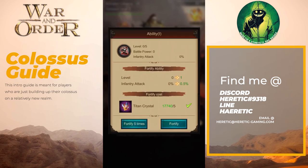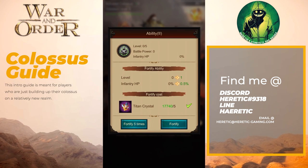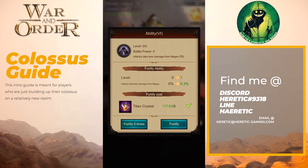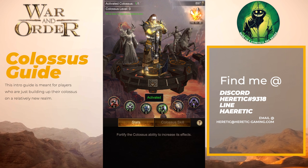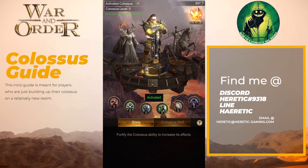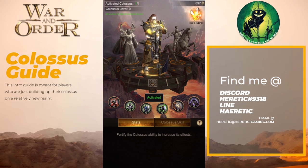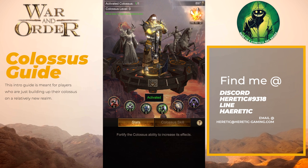As you upgrade these skills, you'll get stats associated with Attack, HP, Defense, Infantry taking less damage from Cav, from Archers, and from Mages. Of those, the really important ones from the very beginning are HP, Defense, and Resistance — basically reduced damage from Mages. Just below that would be reduced damage from Archers, because you'll face more Mages at the beginning of the game, so I weight that a little bit higher than Archers, even though I'm an Archer.